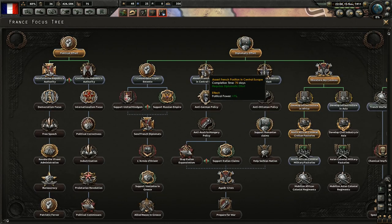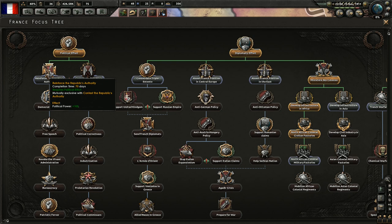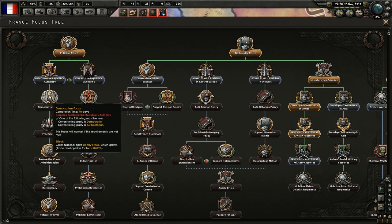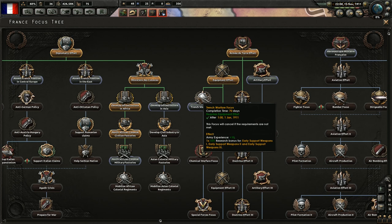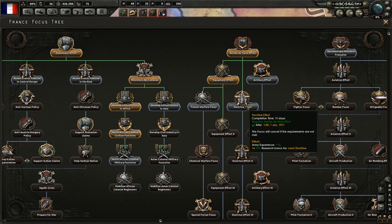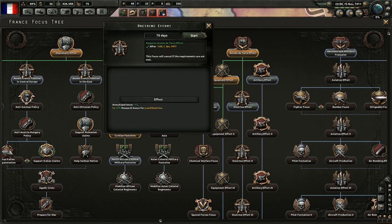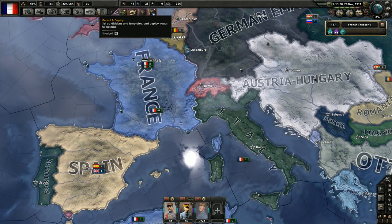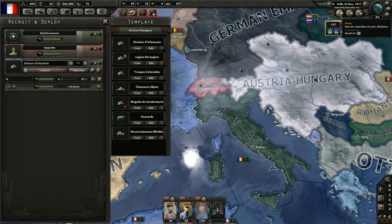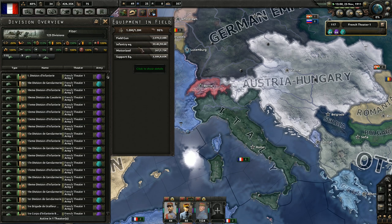And national focus — let's have a look. More political power, and more political power. We still need two more months. French warfare focus gives plus 10 army experience and a 15% research bonus for early support weapons 2 and 3. Let's go for doctrine effort. How's our recruitment? We are only recruiting one division at a time right now, but that was mostly because I was waiting for equipment. Now that we do have enough equipment...